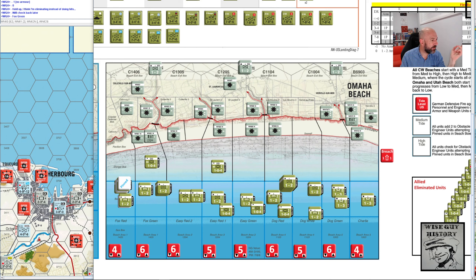Then we get to Widerstandsnest 62. These guys cannot fire because if the box immediately lower in the same sub-sector is Allied-occupied, the Widerstandsnest may only fire into boxes adjacent to or into any lower box in the same sub-sector. So I can't — into any lower box in the same sub-sector. Widerstandsnest 61: strength 1.